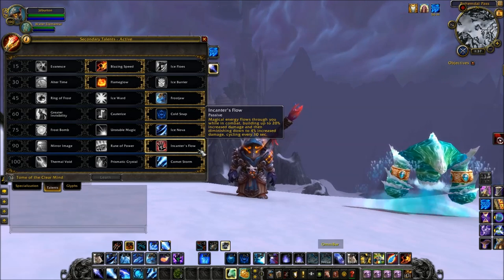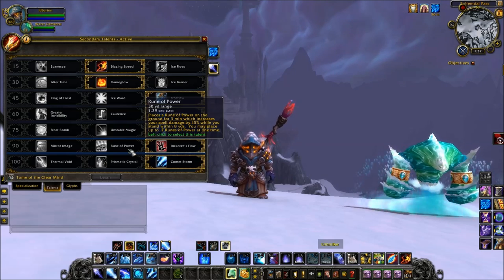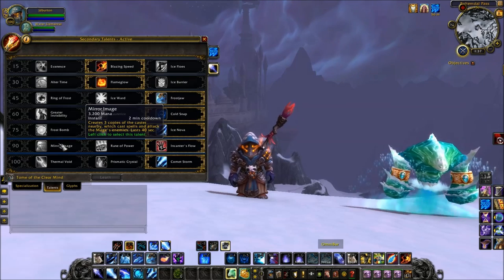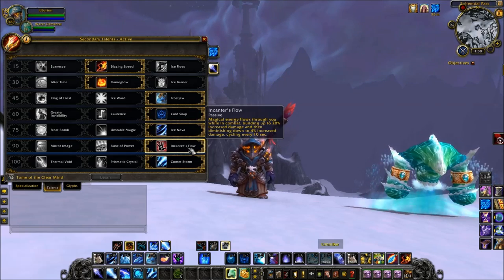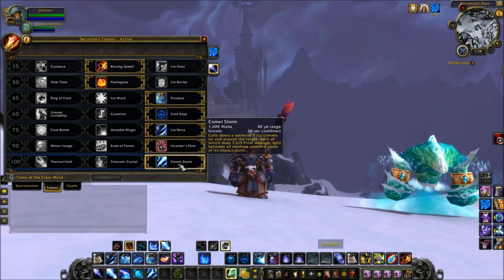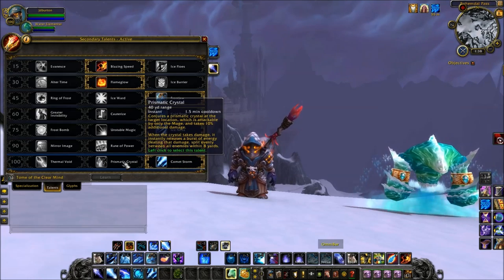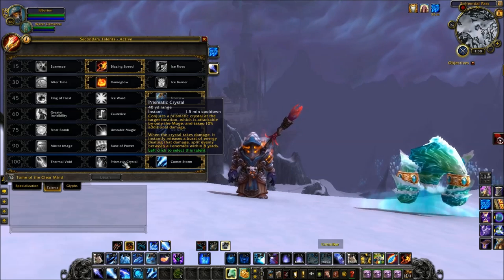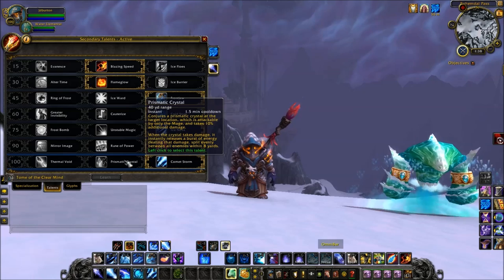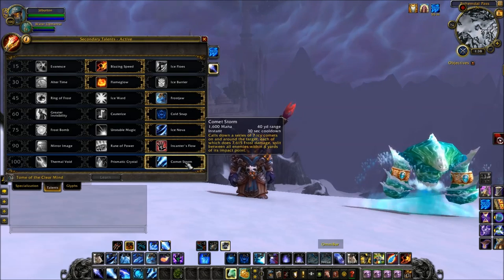Enchanter's Flow is mandatory in this tier. Rune of Power requires you to stand still — since when does a mage get to stand still in PvP? That's worthless. Mirror Image doesn't increase your actual damage output; it just summons three copies that might help you stay alive for a second. I would take Enchanter's Flow 100% of the time. At the bottom tier, I would go Comet Storm — it's another instant cast to add to your burst setup and does pretty decent damage if all four hit. The only other option is Prismatic Crystal, but in PvP it's hard to get somebody to stand near it, and it's a 1.5-minute cooldown versus Comet Storm's 30-second cooldown, so Comet Storm is also mandatory.